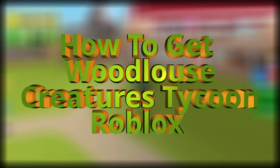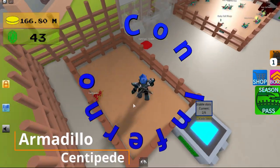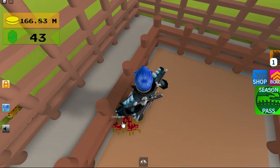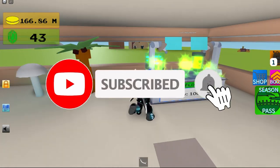Hey guys, today I'm going to be showing you how to get the Wood Louse. First, get your Armadillo, and if you don't have the Centipede, check out my video for it. Then go over to the fusion chamber.